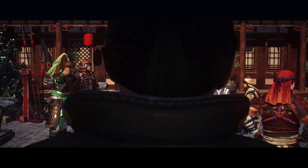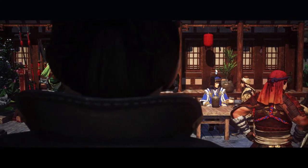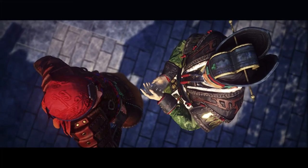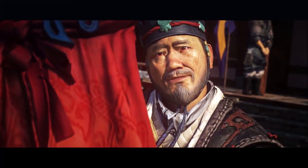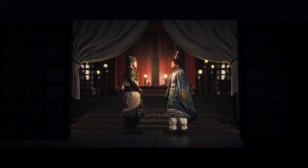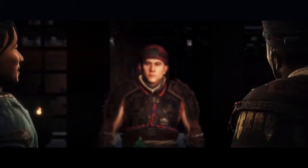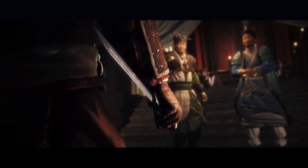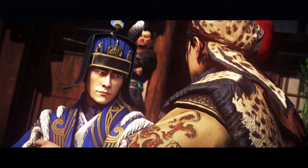Hello and welcome back to Total War Three Kingdoms. Eight Princes, the first chapter pack DLC, is now available, bringing a whole new campaign with eight new faction leaders. There's also plenty coming to the base game even if you didn't buy the DLC. Eight Princes adds 17 new armor variations for generic generals, so those characters will start to look a lot more distinct. Today we're going to be taking a look at the four new units added to the base game.